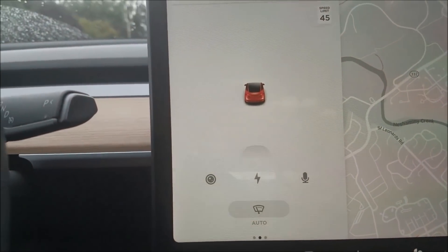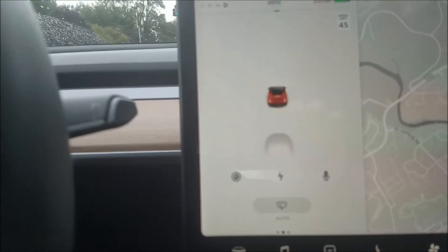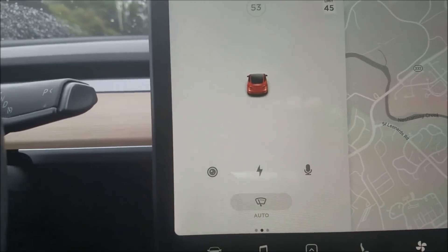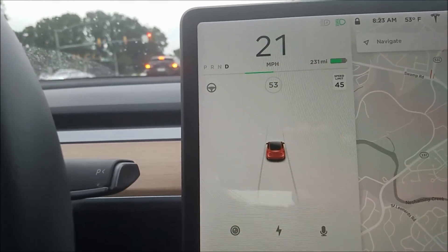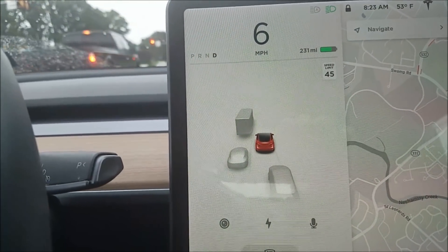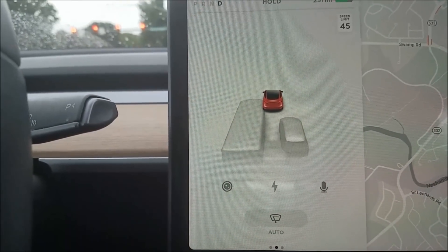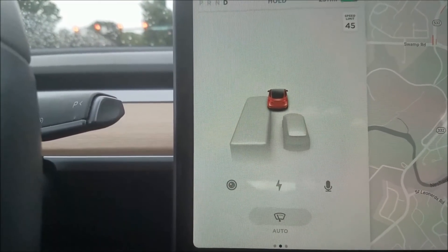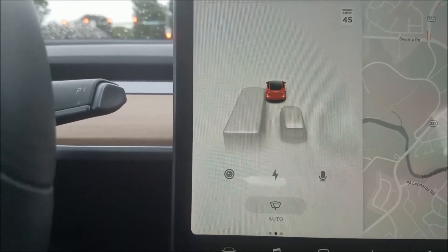There's a car coming up behind me — let's see if it shows up. There it goes, my first new car identification. It jumps around a little and didn't show up until the car got real close. There they go — and it identifies this car as a truck, interesting. Look at all the cars behind me.